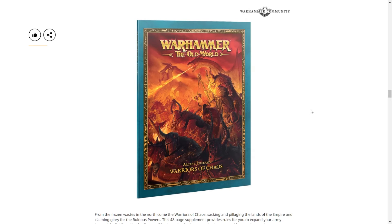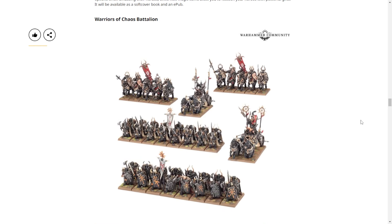First, we've got the requisite Arcane Journal — rules to expand beyond the main book. It'll have named character stuff and some of the more niche items. Not required but helpful. Then we're getting a Battle Box: 44 minis in total — 32 Chaos Warriors, 10 Chaos Knights, and two Chaos Chariots. These were the ones still available until the Slaves to Darkness box came out and updated the War Horde of Eternus.